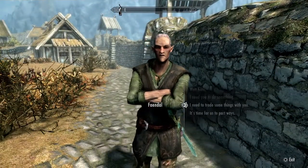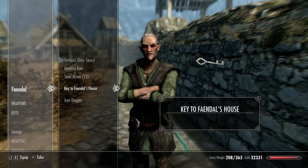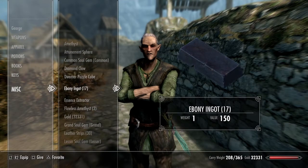Once you've done that, speak to your follower and say you need to trade some things with them. You will then see that your ebony ingots are indeed still in your follower's inventory. Take those, and if I go down to my misc tab here, you'll see my ebony ingots.